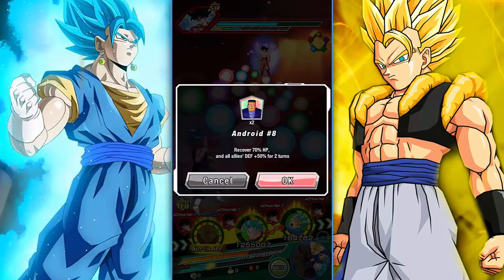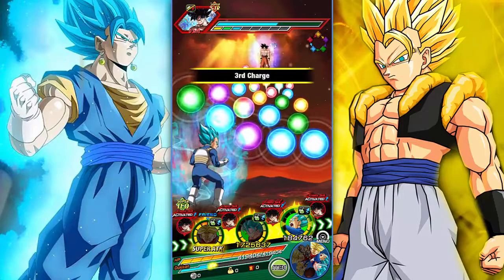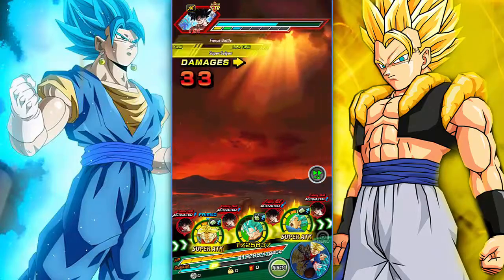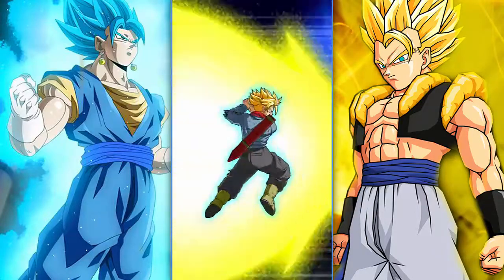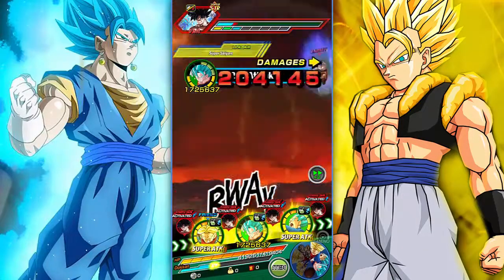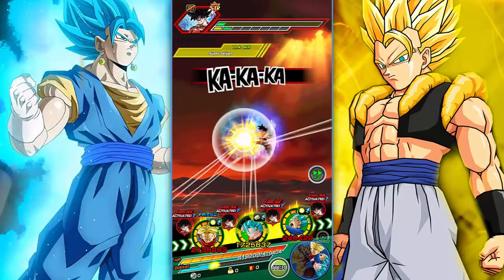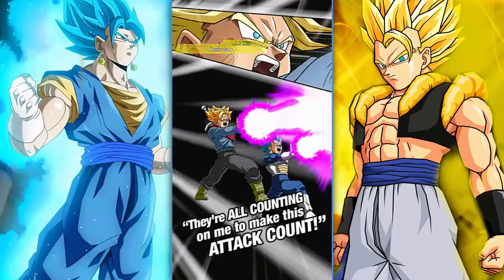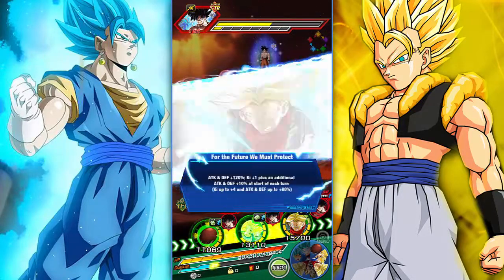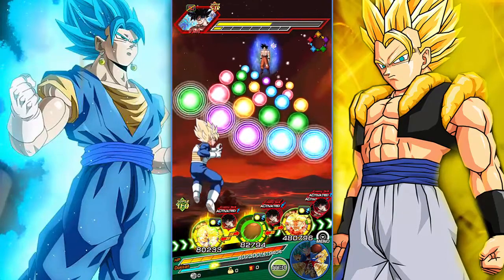I'm going to pop an Android 8 here. Rotations where I'm not able to super with Vegeto Blue are really really painful — you want him to get supers most importantly. Even if you miss a super, the two additionals have a chance, but you need at least one per turn. Three turns with no supers — that's a bad turn. At least we're not taking any damage because we have the Android 8 up. We are at full health heading into INT MUI Goku.